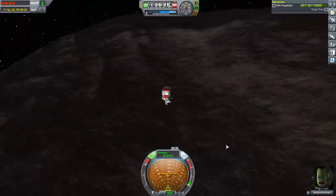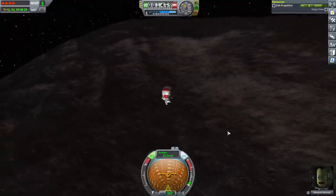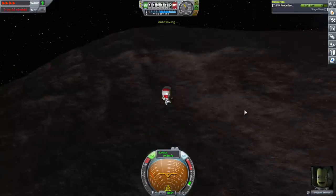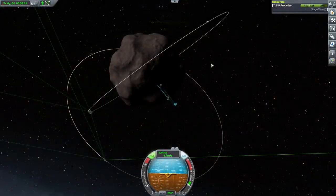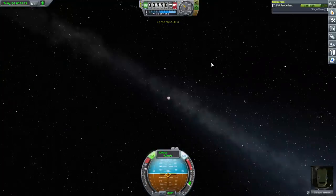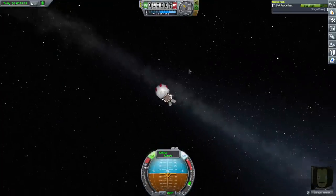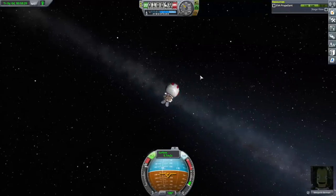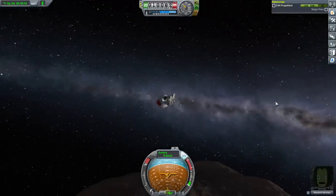Merpont departing the surface of Gilly. There's not going to be enough science from one biome — we need another — but we should transmit this first. That didn't work out right. Oh no, he's stumbling. Stop, stop — let's use time warp to sort this out.